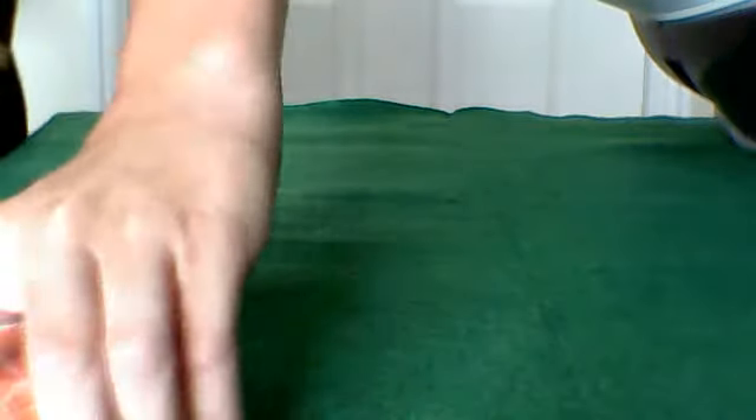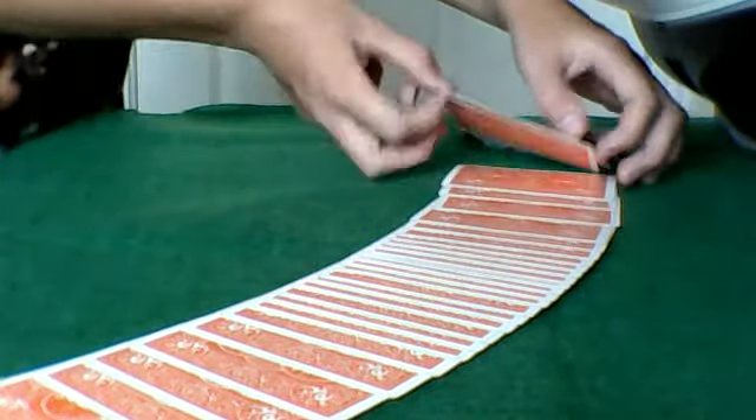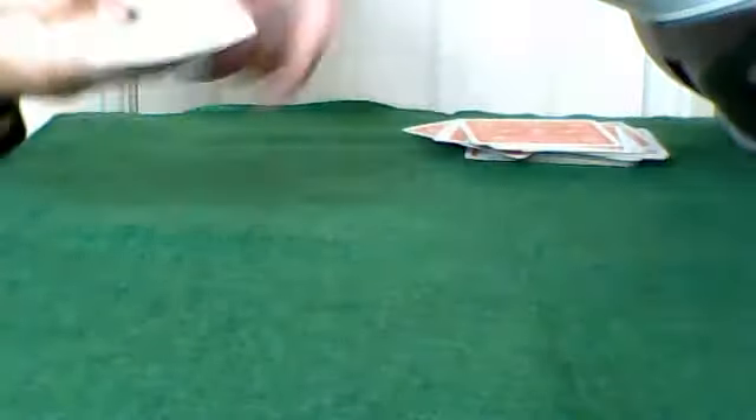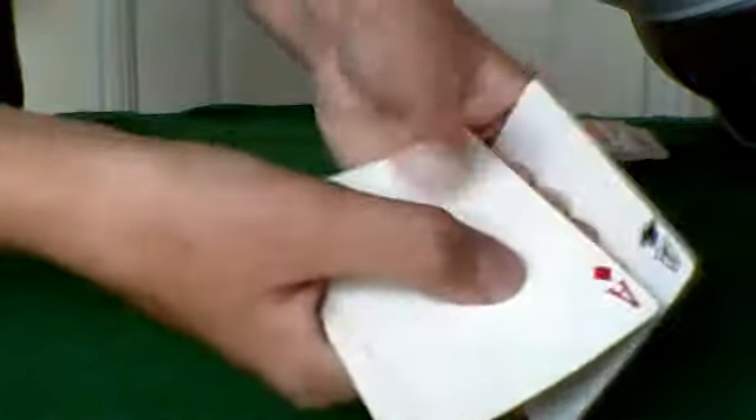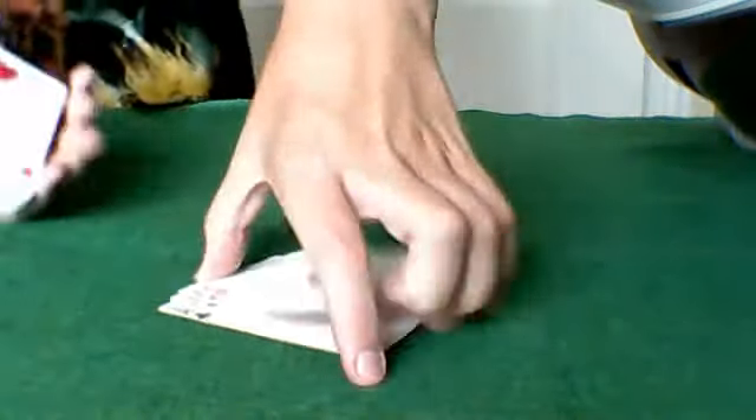And you either want to spread them out and find the one Ace that you can see, and pull it out and say there is one Ace. Or if three Aces are showing, you say there are three Aces, and you can transform them into four. Or if they are a really new deck, they probably will go into four. And that's how you do it — very, very simple trick.